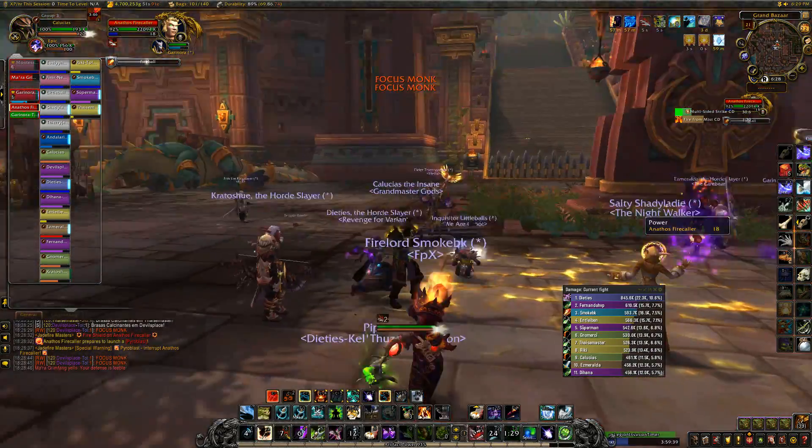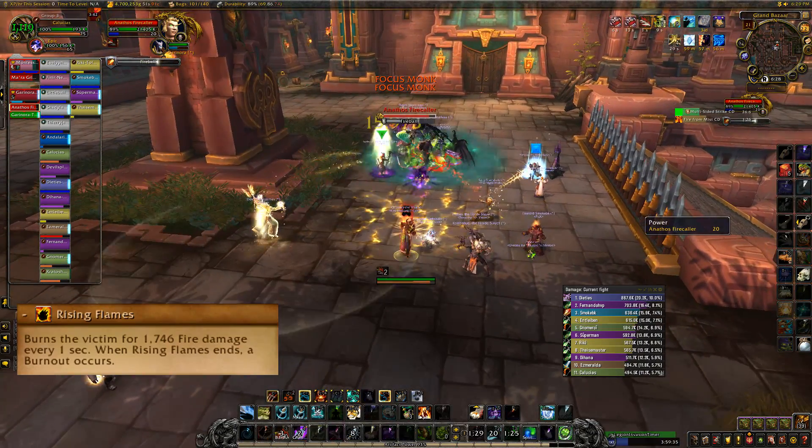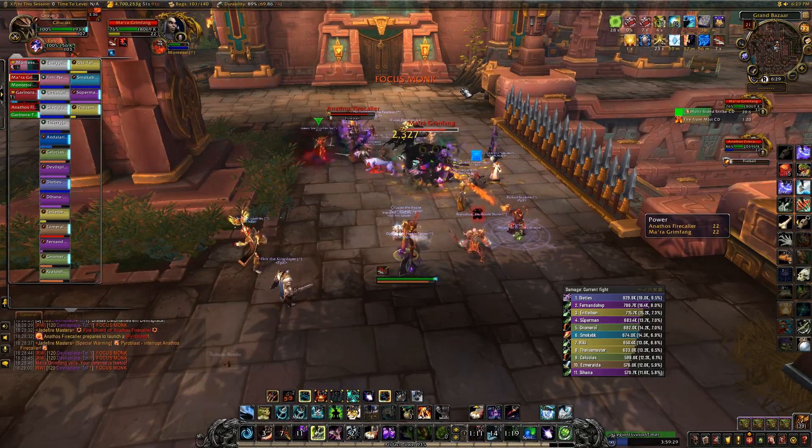The mage will cast Fireball on whichever tank they have aggro on. This leaves a stacking debuff called Rising Flames on that tank. The tank should taunt off at around five stacks, since when it falls off it explodes and hurts the raid more depending on the number of stacks.